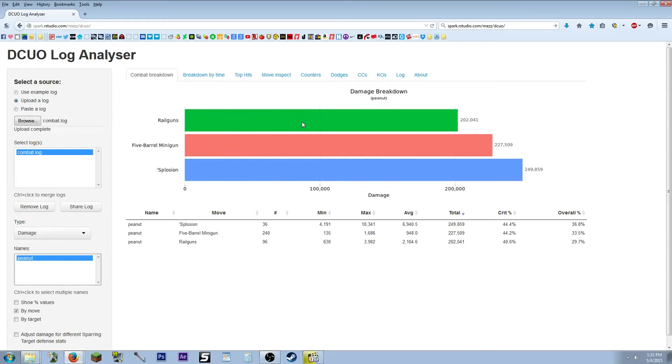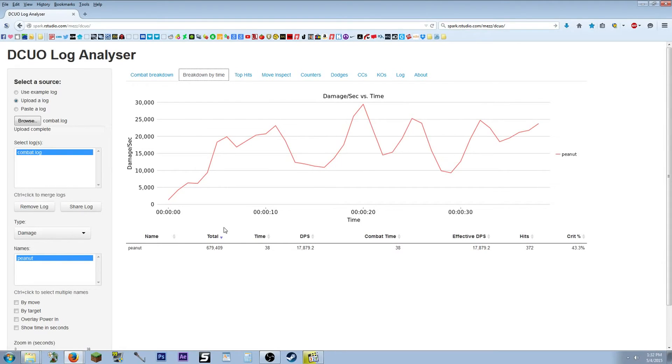We have a visual breakdown right here — a graph on the bottom right-hand side showing 100% overall damage. We can see which powers were doing the most to the least. Moving to the next category, breakdown by time — we can see our high and low points, total damage, name of the tune, the time, and the damage per second. When you're in front of a sparring target, that DPS number is what you'll use to measure your output. The effective DPS column you'll only use in instances like a raid where there were long downtime periods.